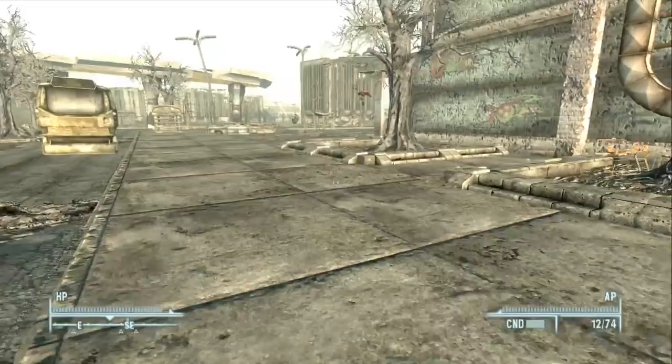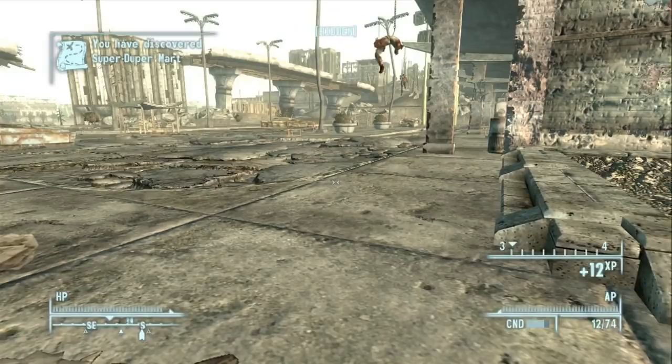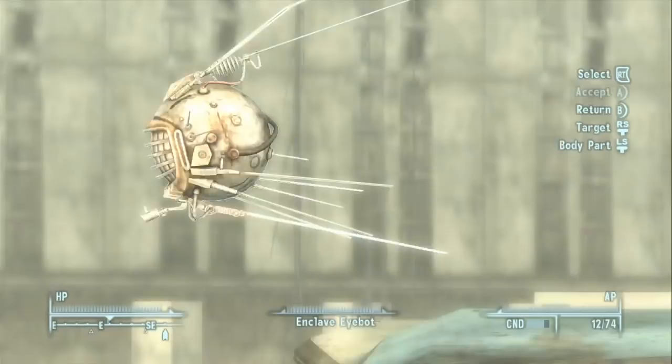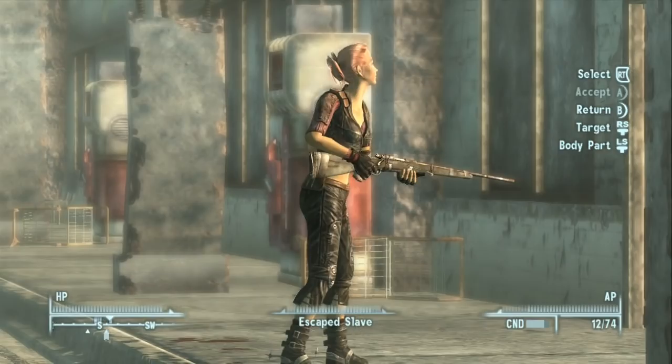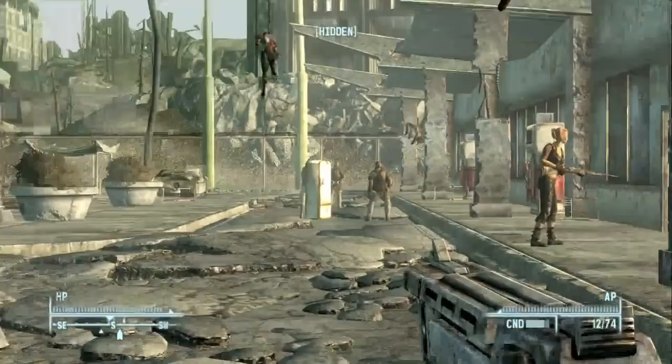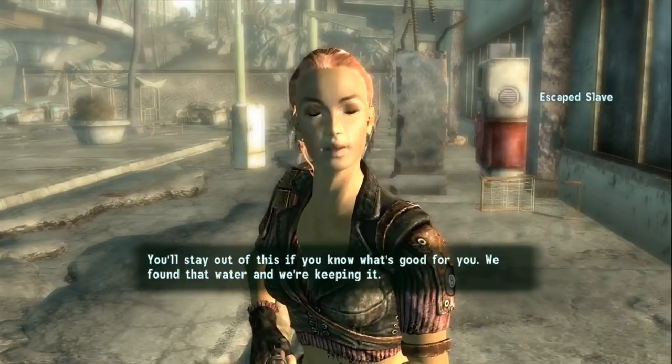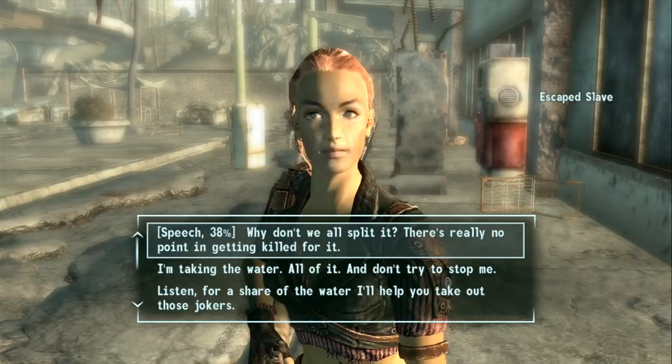We have arrived at the Super Duper Mart. Using VATS, we can see who's in front of us — a wasteland settler and a couple of escaped slaves. On the compass they are not red, meaning they should be allies. Walking up to them triggers a dialogue about water they found — one wants to keep it all, while others negotiate.